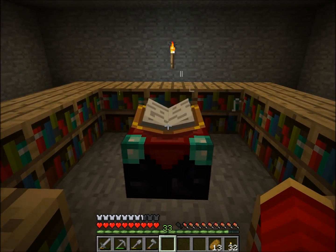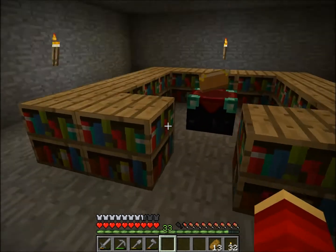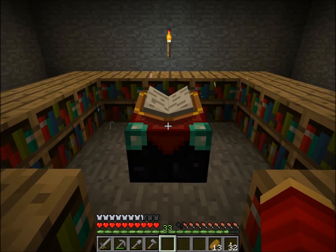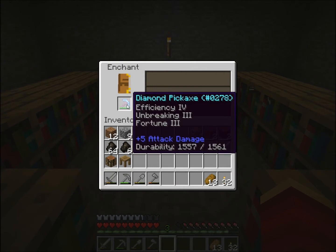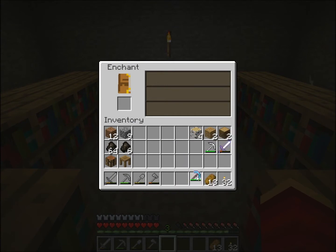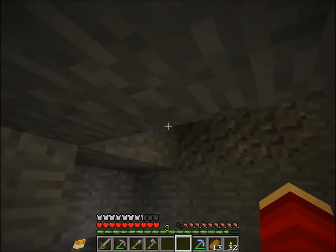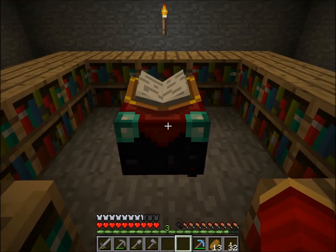I'll keep doing that and you guys will see me enchanting — I won't stop recording. I'll cut this part out for you. I finally got it! Holy shit — I got the pickaxe already: Efficiency 4, Unbreaking 3, Fortune 3. That was hard. Mr. Enchanting Table, you disappointed me today. I used up almost all of my levels.